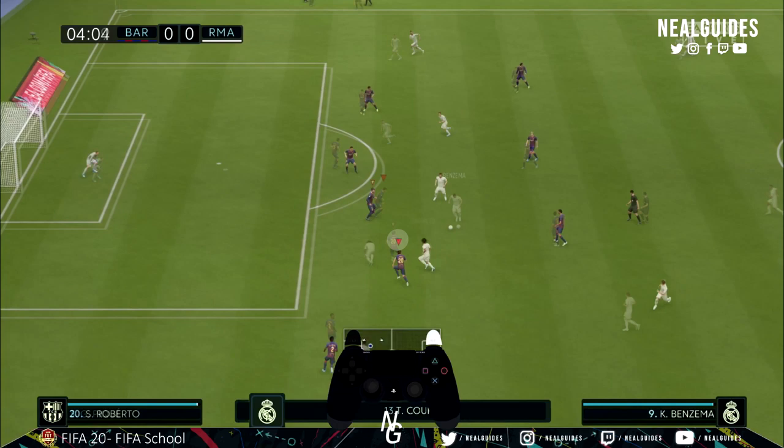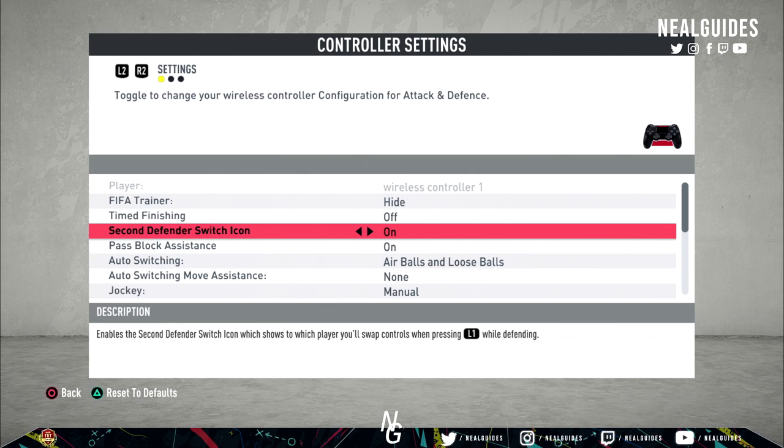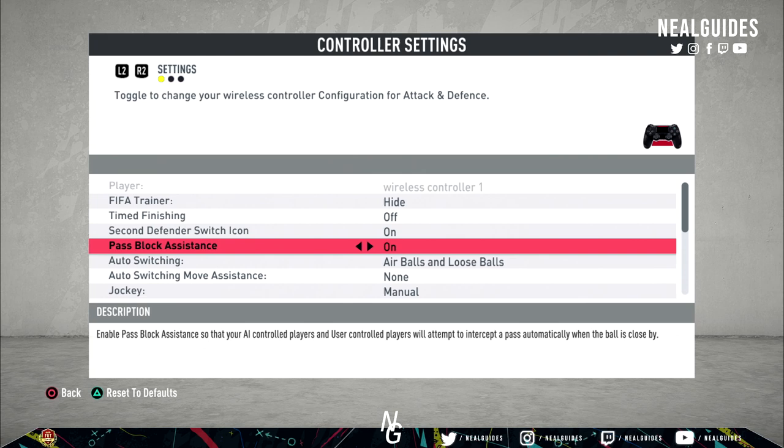I would recommend every single person to use this, unless it really serves as a distraction. Pass block assistance — leave this on. There's no reason to leave it off. I did some extensive testing when the game came out. What this means is if your CDM is cutting passing lanes and the ball is near him, he'll make the interception. The only reason you may want this off is if you want to occupy a space as opposed to tackling. But unless you're above Elite 2 or Elite 3, just leave this on. Don't leave it off.